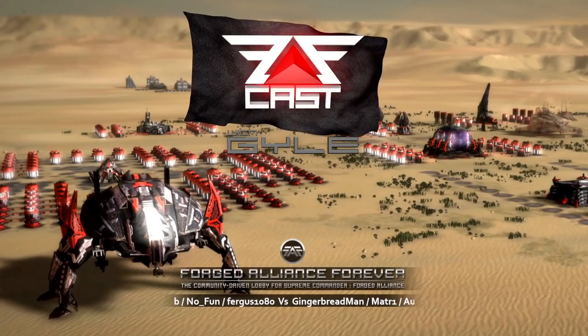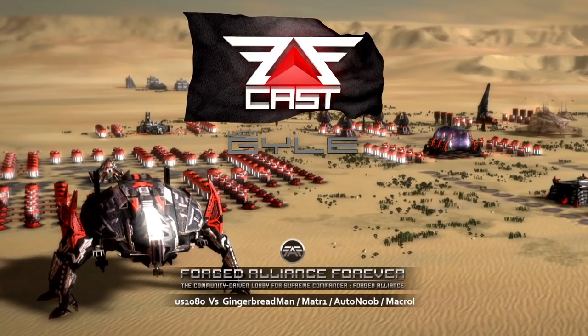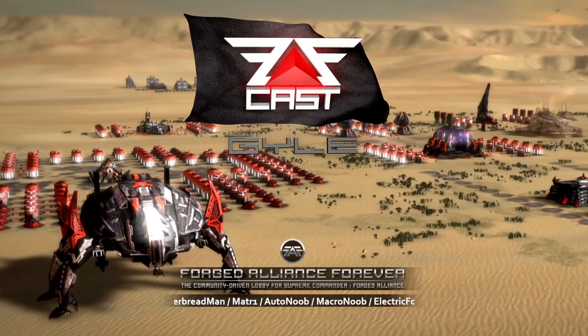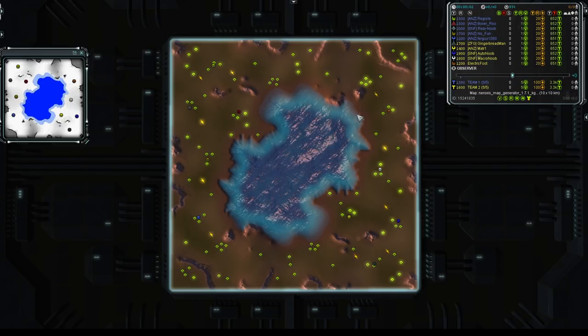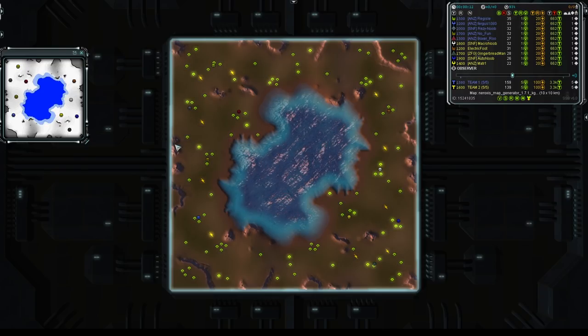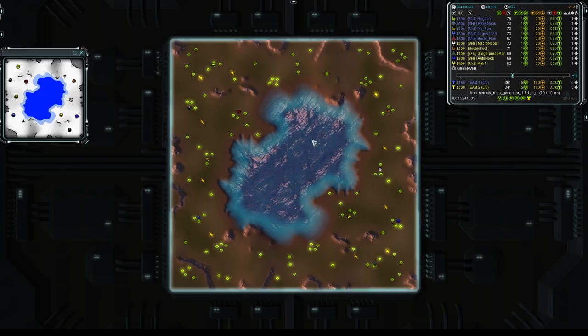On to today's game — it's a custom 5v5 going down on a generated map. Exciting stuff, wonder what it'll produce. The map gen has given us a pretty saucy-looking number today: a big old pond right in the center, absolutely crucial to get control of. There's not much territory towards the edges, so a decent missile cruiser on the coastline can reach just about everywhere.